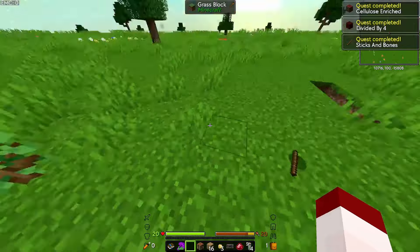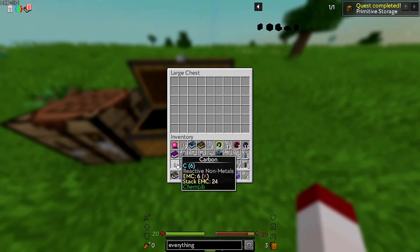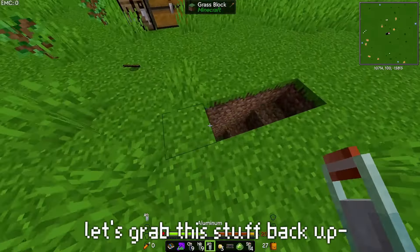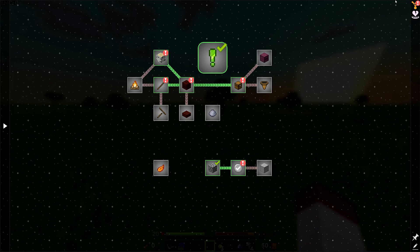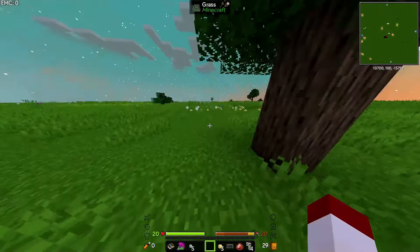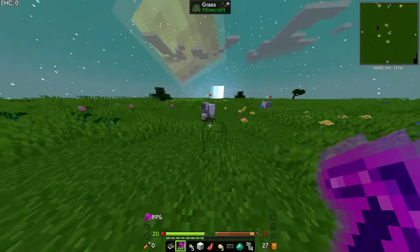Cool, we got wood! Now we can make a crafting table and get some actual storage going. We have an extra Earth just in case we need to go back. There happened to be no ores, which probably means we're gonna have to make them ourselves. I'm gonna go kill these sheep real quick.